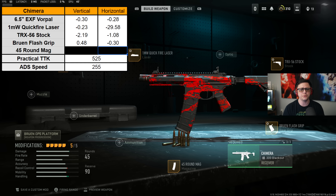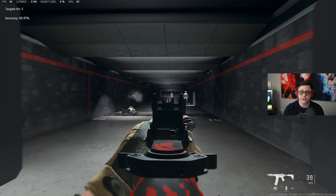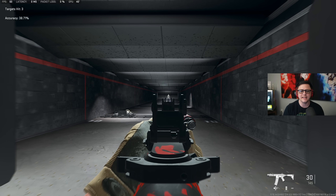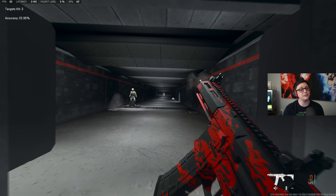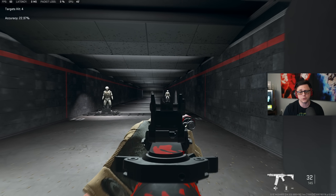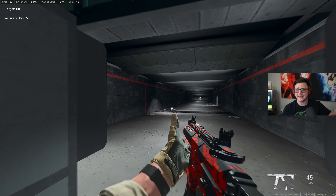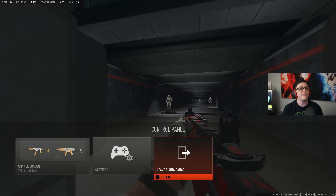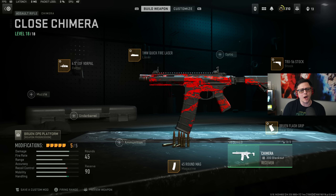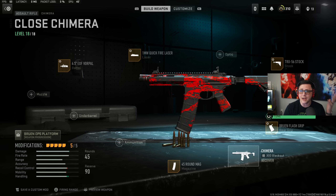I've tried to balance these builds out as much as possible. You'll see how this one looks in the firing range — the first target is at 10 meters, the second at 25. Relatively easy to hit. At 51 meters it gets a little too jumpy; I'd have to tap fire at that range. But the first two targets are taken care of. You can see the stats for this weapon — it's very competitive and almost slept on. It kills as fast or faster than pretty much everything in the game at close range.